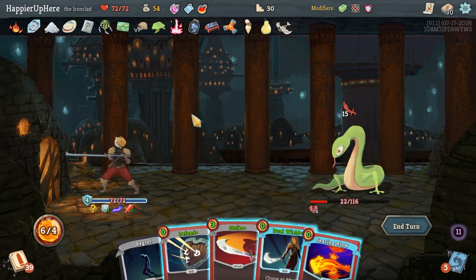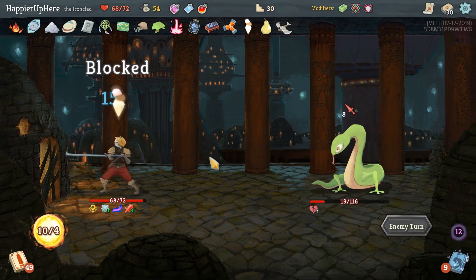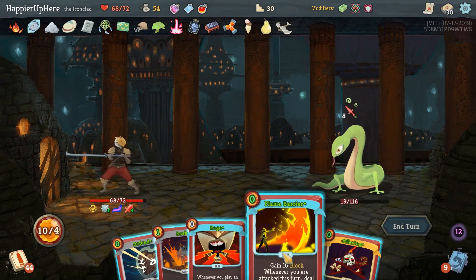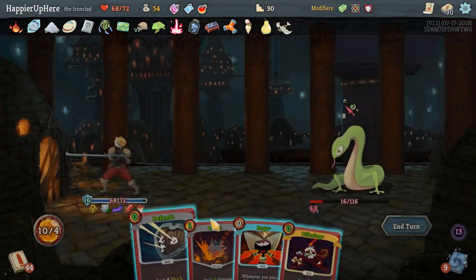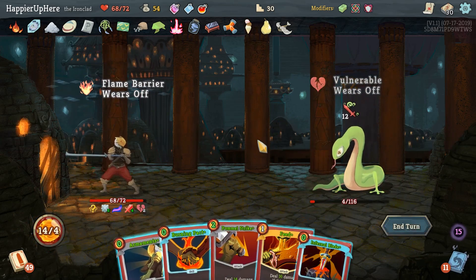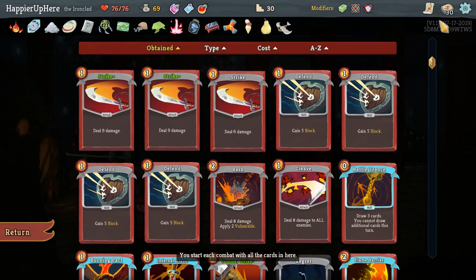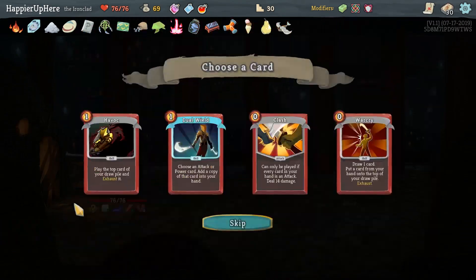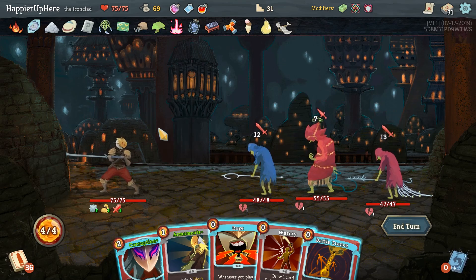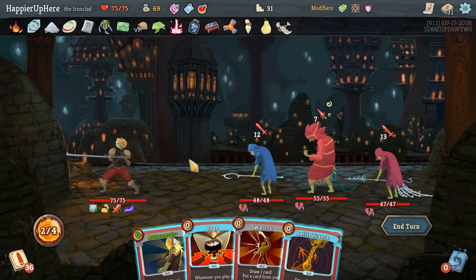Another eight incoming - we could do Offering to get the Feed early. Let's do Flame Barrier and prep the Feed to make sure it's enough to kill. No reason to lose six HP if we can still Feed. We already have all of them - did I ever pick up a Havoc? I don't think I did. Let's pick up Havoc. Second elite this floor. Let's see - hopefully we can use the Feed on one of them. Thunderclap, Infernal Blade - unfortunately Apotheosis is a little further down.